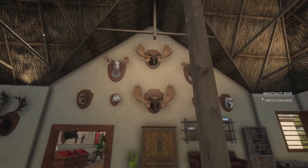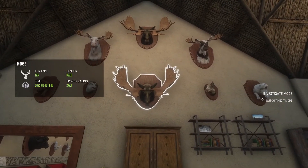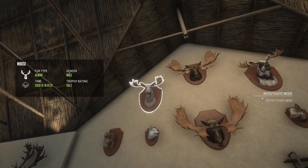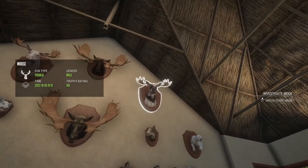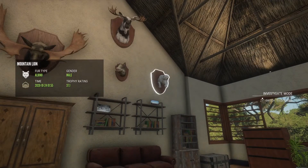We have another diamond western capercaillie and a leucistic Rio Grande turkey. And here there are some diamond moose - a 279.1 and a 280.5, with a decent-sized albino and a decent-sized piebald. Diamond wild boar with an albino mountain lion.